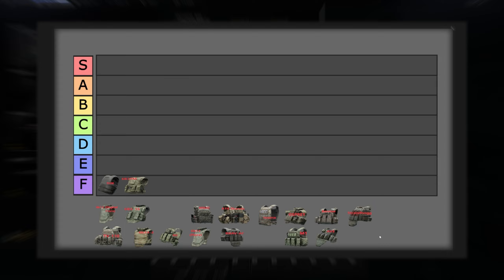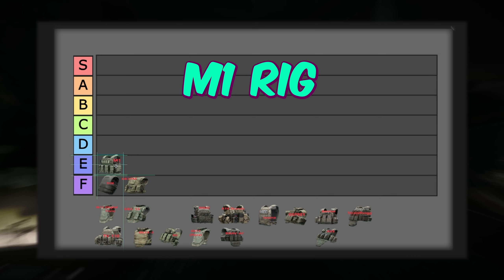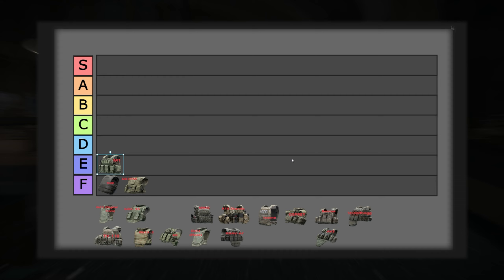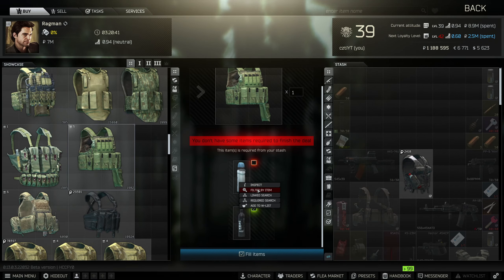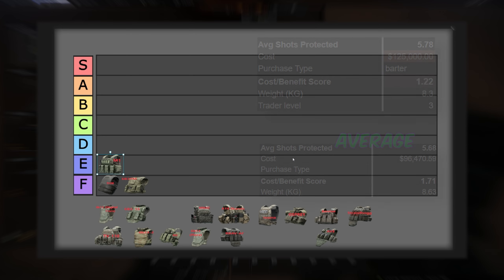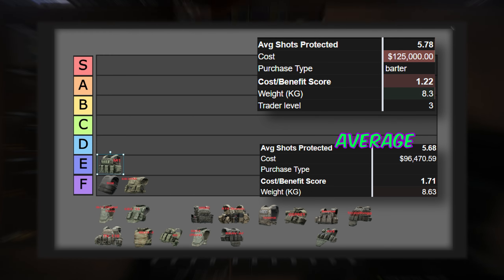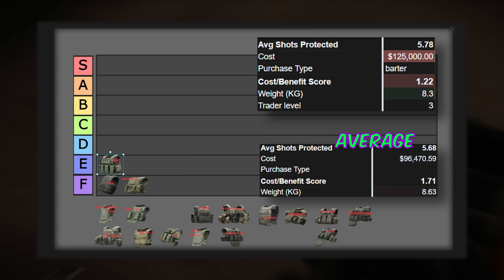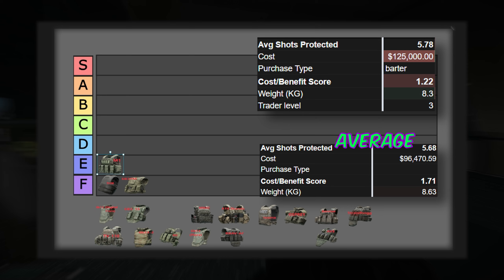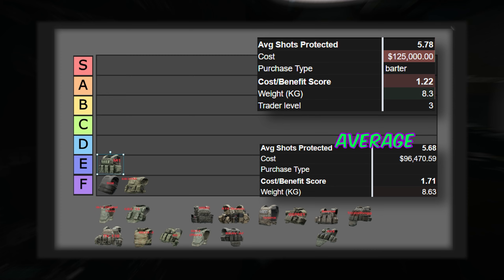Now we're finally done with F tier, so let's move on to E tier. Surprisingly, the next one up is the Ana M1 Tactical Rig, and this was a shock to me. This is available from Ragman 3, but the barter brings it up to a staggering 125,000 rubles. The average shots stopped by all armors is 5.68, and this is slightly above that at 5.78, but the high cost brings down this rank. You could easily buy 2 to 2.5 other armors for the cost of this one. The one saving grace is it only weighs 8.3kg versus the 8.6kg average.